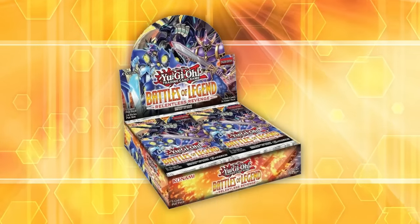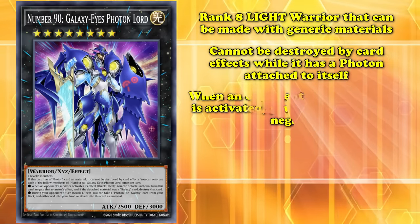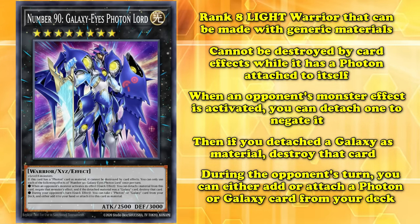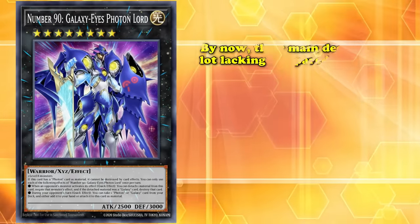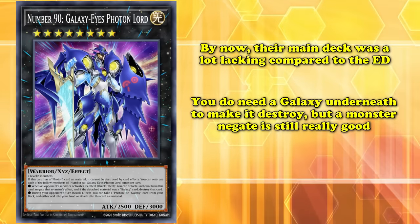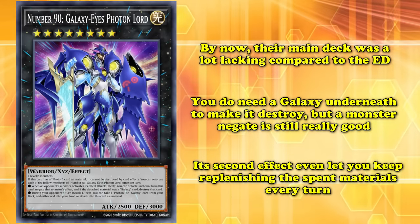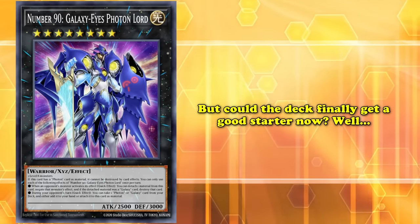Surprisingly, Konami kept hopes alive in Battles of Legend: Relentless Revenge in 2019. Because the deck needed starters and extenders, they gave it more XCs monsters instead. Galaxy Eyes Photon Lord was a rank 8 light XCs: card effects can't destroy it if it has a Photon card as material; once per turn, when an opponent's monster activates its effect, detach material to negate it, and if a Galaxy Eyes monster is attached as material, destroy that card; it also has a quick effect on the opponent's turn to search a galaxy or photon card from deck to hand or attach it as material. It saw play in Galaxy Eyes, Blue Eyes, Thunder Dragon, and Punk Gold Pride. While the main deck still suffered from a shortage of starters, they finally got one of their best XCs to date — a monster negate that could replenish its own materials.